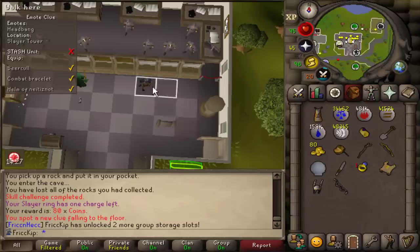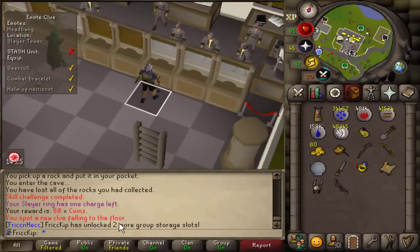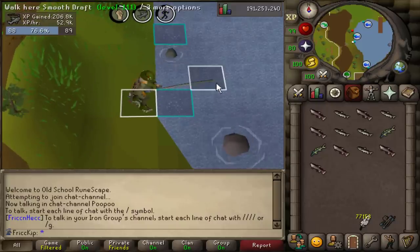Got a PB! That's the first PB in a while. And a regular crystal weapon seed. I just opened up the group storage because I'm doing this elite — I think getting 99 Magic last video is probably what unlocked those two slots.